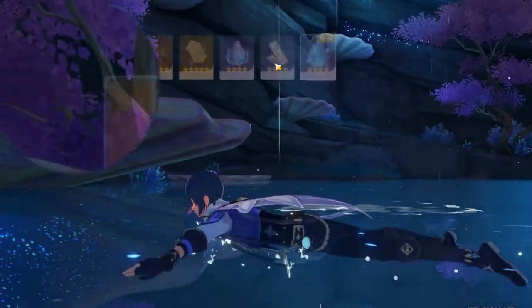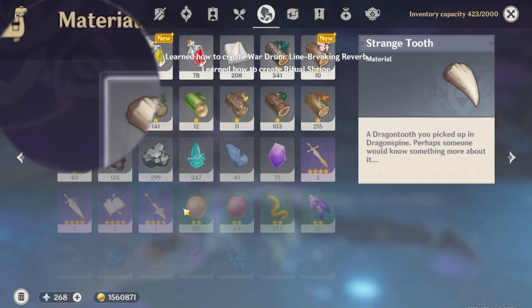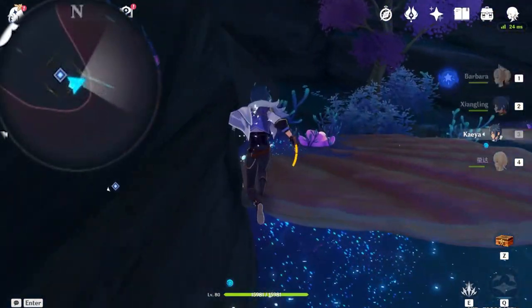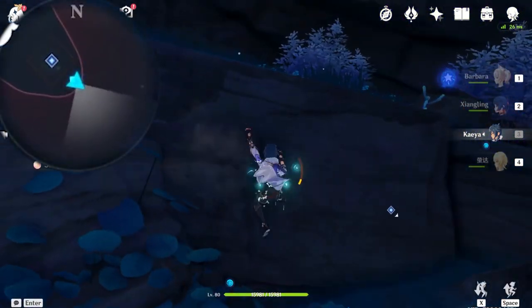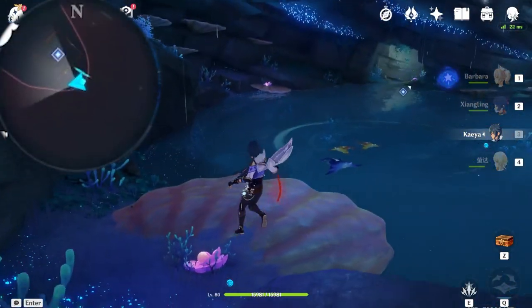On the map, it will be completely listed as a separate region from the other areas. It's very important. Make sure you collect a few sango pearls before you go into Enkanomiya. These sango pearls will be used later on in the story quest. At least grab nine of them.